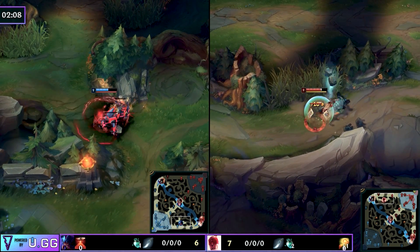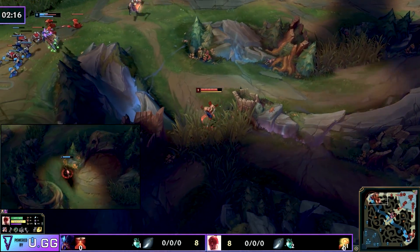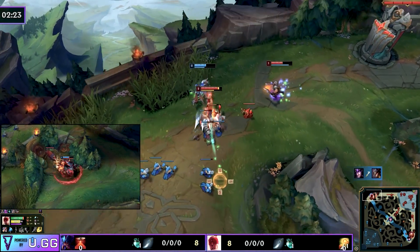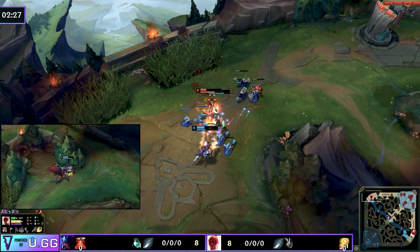If you're doing red, krugs, raptors you're going to look towards the mid lane more so, and if you're doing red, raptors, krugs like Taliyah would then you're definitely looking to go to the bottom lane. As we talked about in my 'So You Want to Be Diamond' video, you need to assess the lane states and junglers of every lane so you know what your plan is going in.